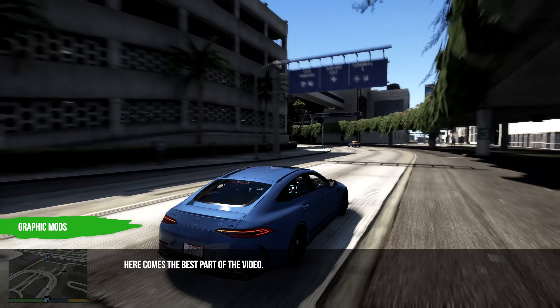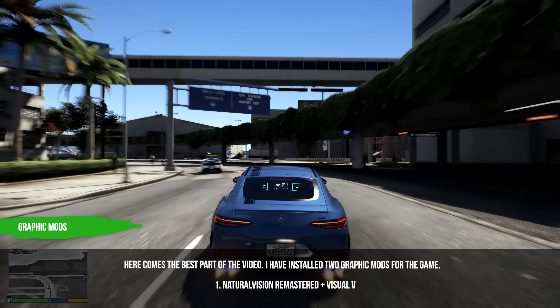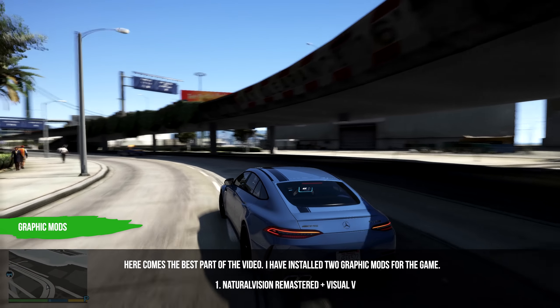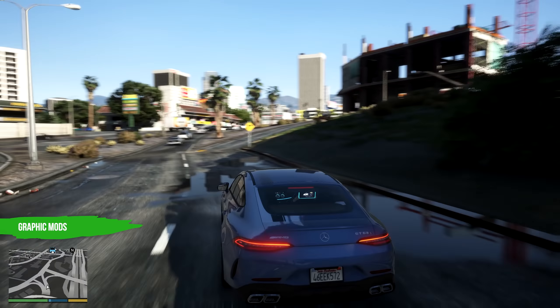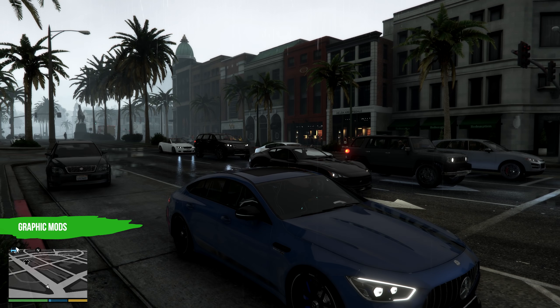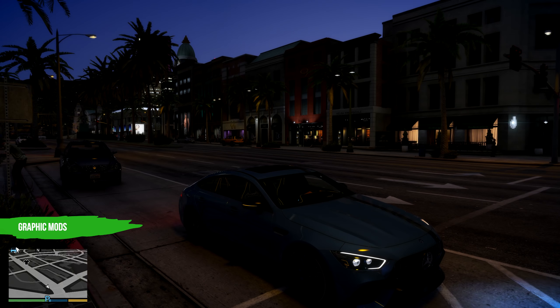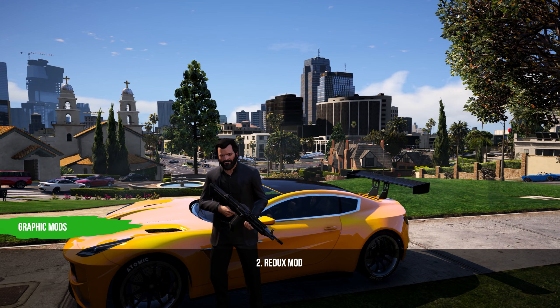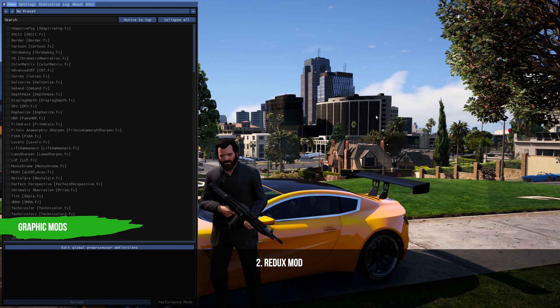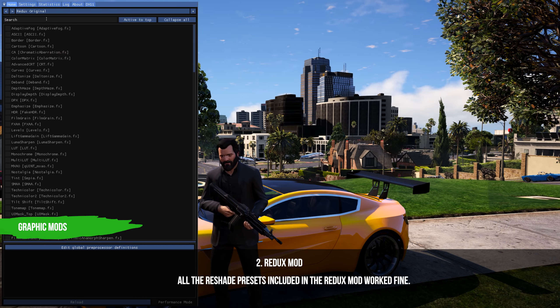Here comes the best part of the video. I installed two graphic mods for the game. One is Natural Vision Remastered plus Visual V — I played the game in different locations and at different times of the day. These graphic mods tend to cause FPS drops during nighttime, but the Natural Vision mod worked pretty well. The next graphic mod I used is the Redix mod, and all the reshade presets included with it had worked fine.